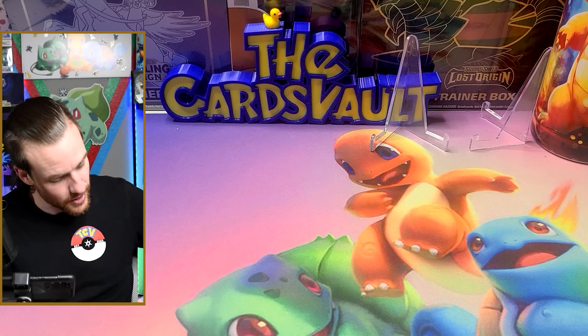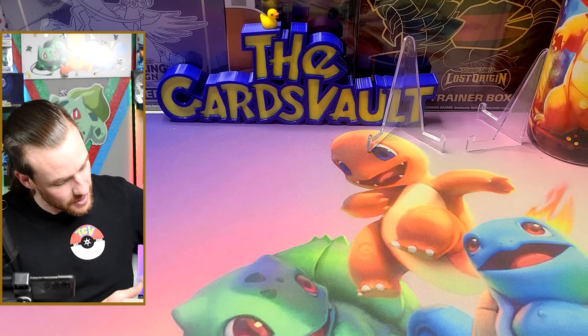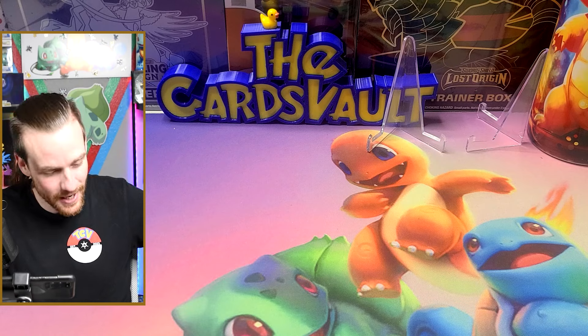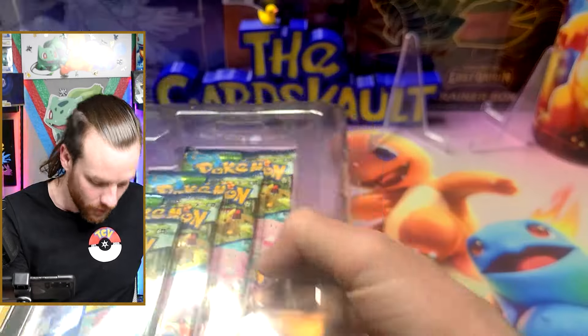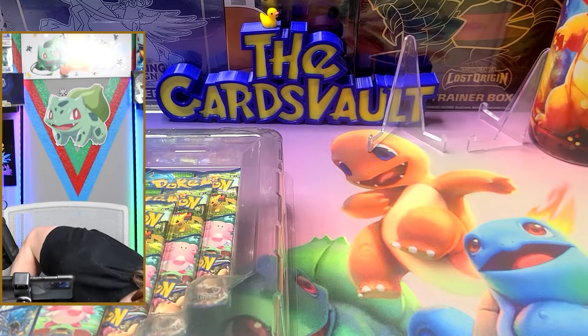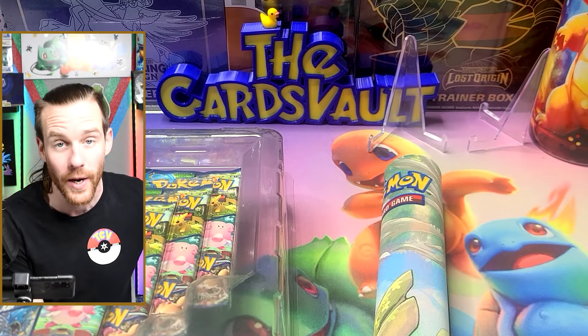I just realized right before starting this video that this also has a playmat in it, so our playmat collection is actually expanding. We have so many of the new ones from the 151 set. Let's see what this one is — I'm guessing it's going to be a Radiant Eevee.